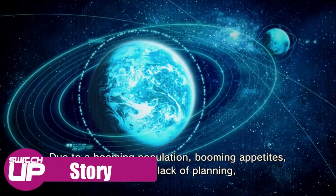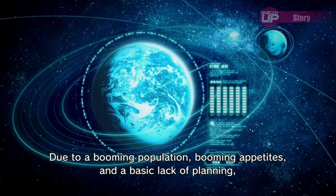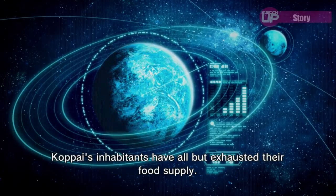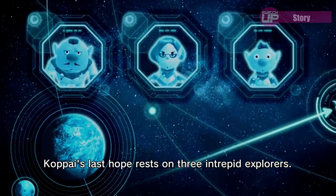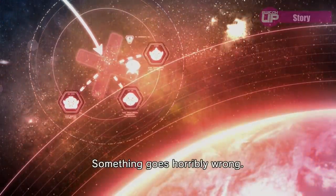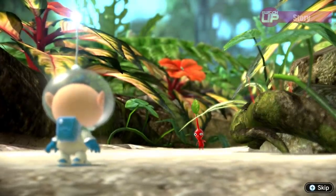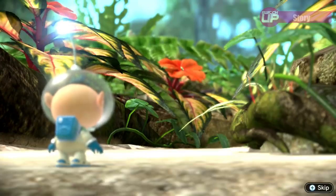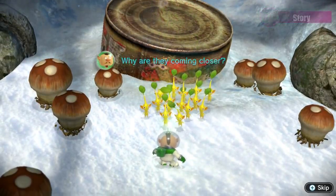When food resources start running desperately low on the planet of Kopi, the SS Drake and its crew of Captain Charlie, Alf and Brittany is sent out to find food reserves. Unfortunately, after an accident it crashes on an unknown planet. It becomes apparent that there is life on the planet when the crew, who are separated after the crash, encounter the Pikmin — a friendly and helpful species who look like they could be the key to completing your mission.